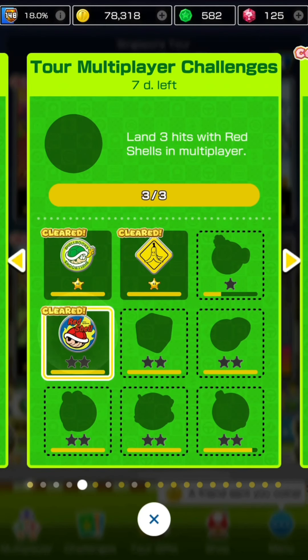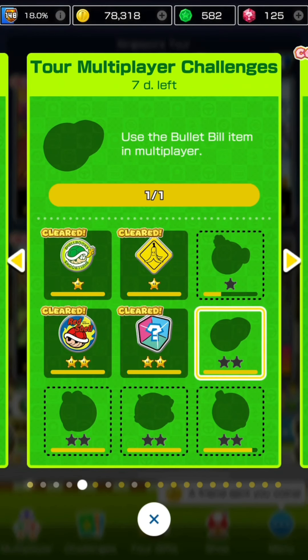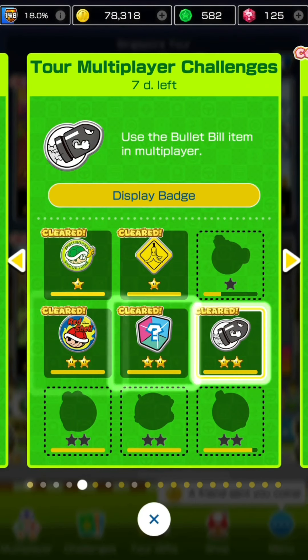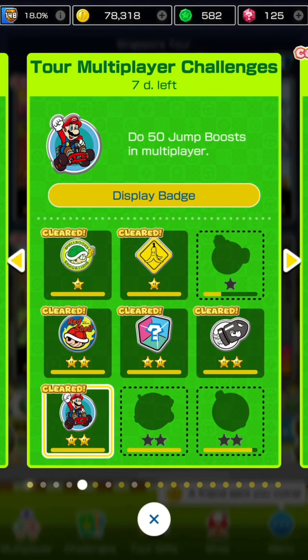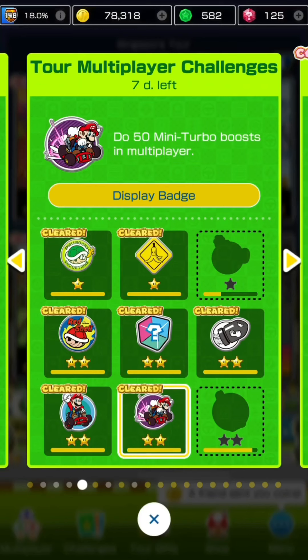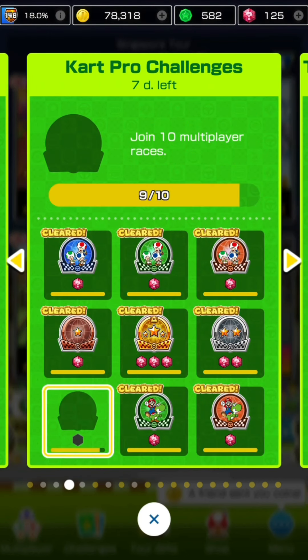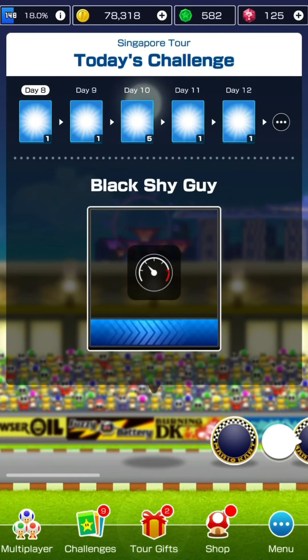Now on to the regular tour multiplayer challenges - also grabbing most of them besides two missions on the top right and bottom right, which I'll get as I play more multiplayer races. In the tournament challenges sheet, each row gets you 50 coins and completing the sheet gets you five rubies. Missing missions: land three hits with bob-ombs, cause opponents to crash 30 times, and join 10 multiplayer races - I've only played nine so far.